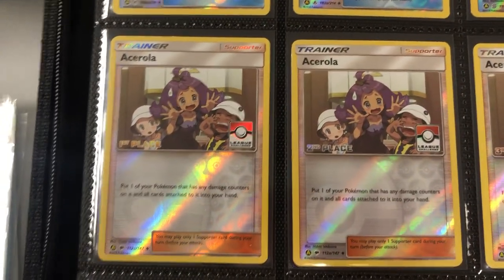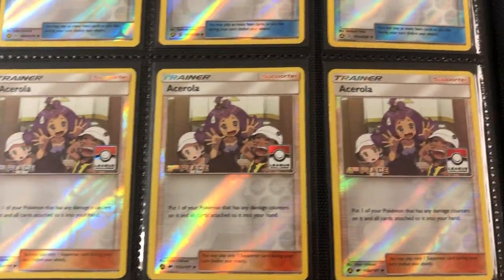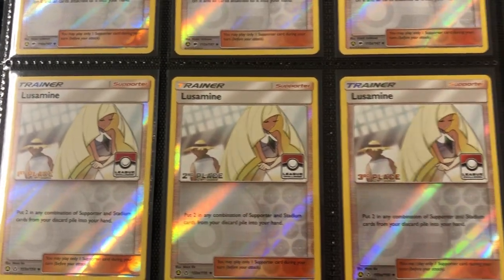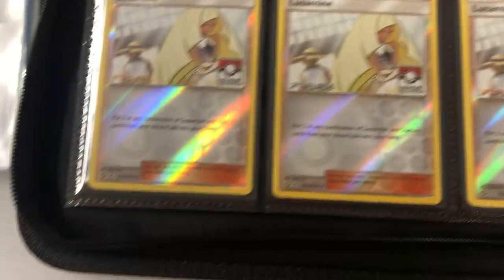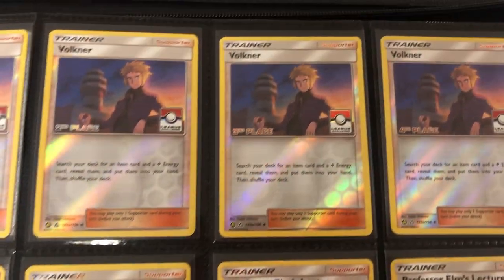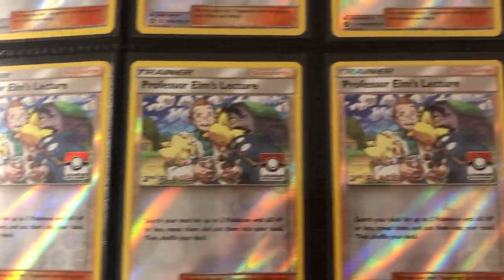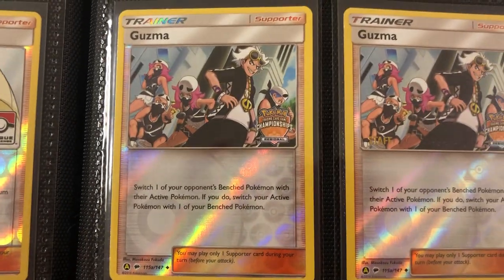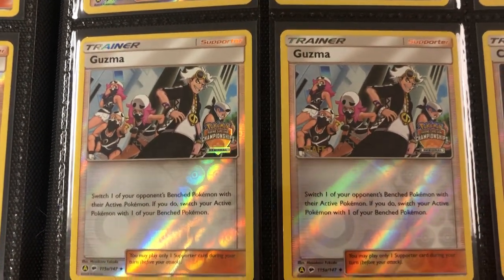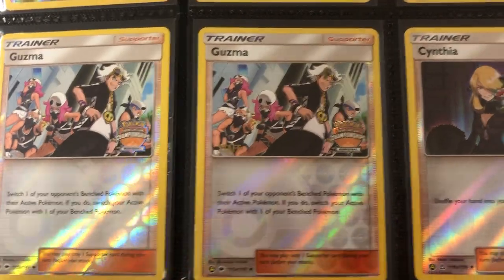Now we move into the placement cards. We got First, Second, Third — Ace Arola — and Fourth Place. Super cool. And then we got some more Trainers. My favorites here are the Staff promos — they're actually the World Championship ones. Here they are starting off with Guzma. Really awesome artwork. I think the artwork is super underrated. These cards aren't very well known. I didn't even know they existed. They are alternate arts, and we got the Staff promo there.